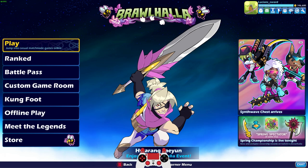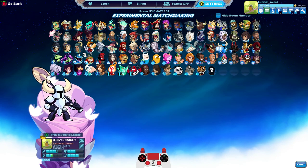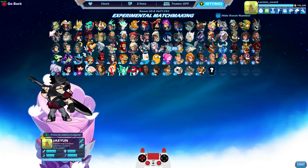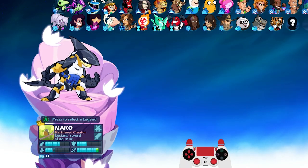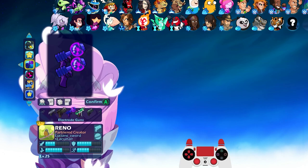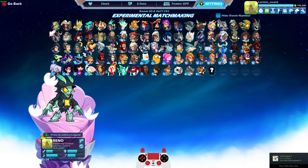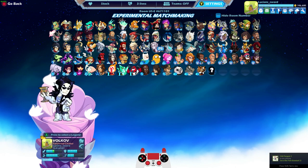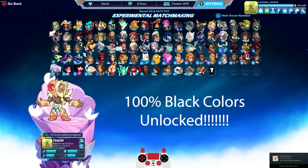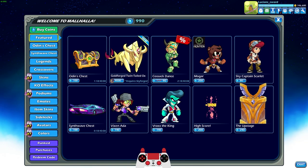Today is special because I finally got Reno — I almost said Jaehyun, I don't know why — I got Reno to level 25, which means I can purchase the black colors for Reno. And that also means I will have black colors unlocked for every legend in the game. That's right, pretty exciting.